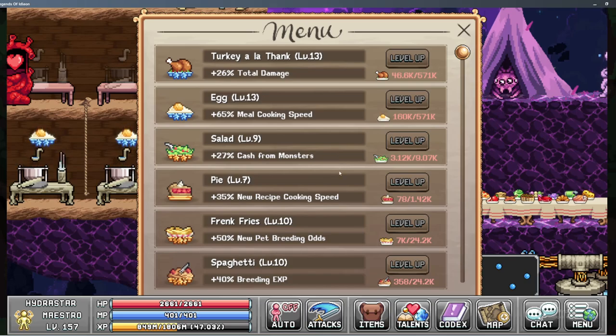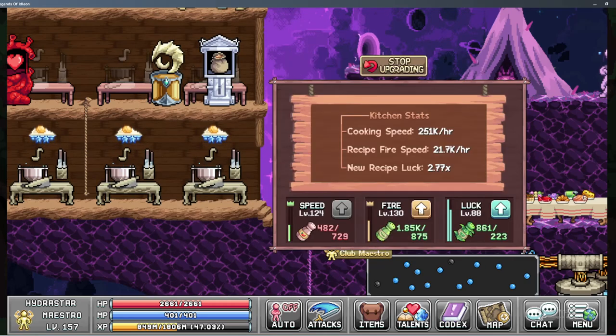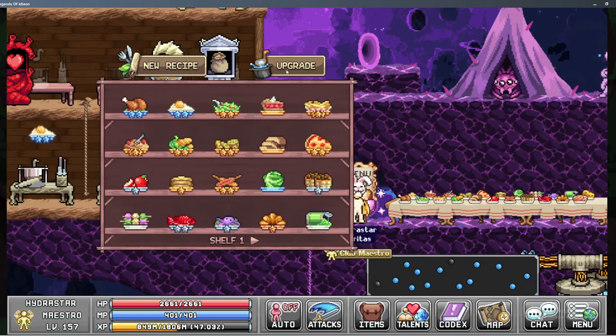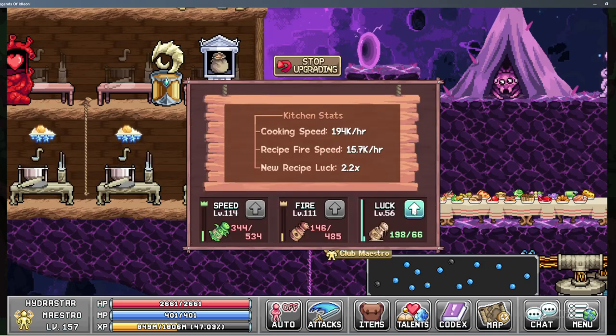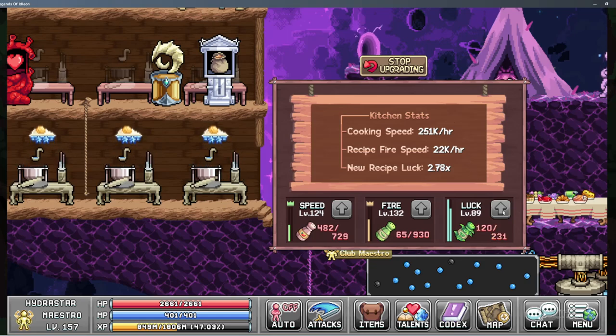We're going to focus on these diamond meals here — we've got two of them so far. Probably going to switch over to salad; I'm at 251k cooking speed on that part, and almost 200k on the second one. I've mostly been saving that one blue spice just to use for alchemy, so we'll be doing some of that.